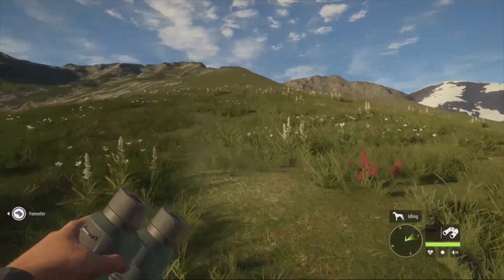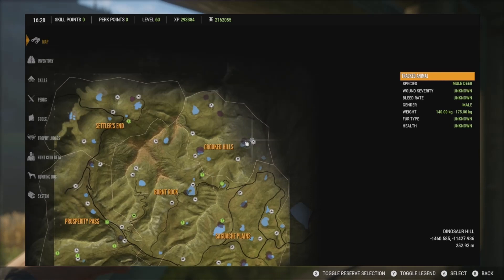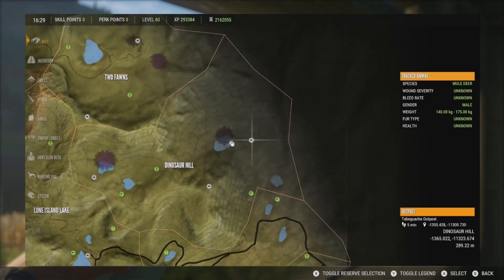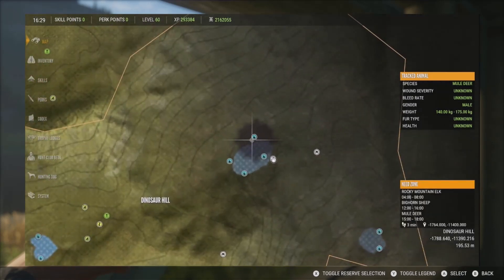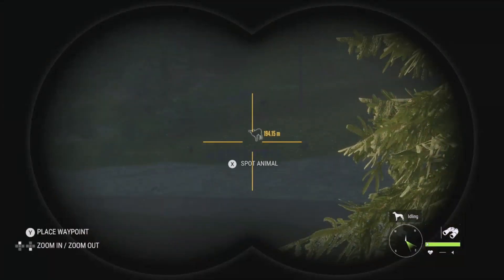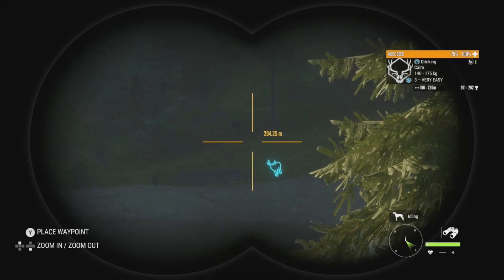We're starting off at a little lake towards the top of the map on the right side. The closest outpost is the Tabagotchi outpost. This lake is pretty good — it has two zones on it. There's a little bit of hunting pressure from when I was finding zones last night. I did shoot one over here, but we have a level 3 at 201 to 262.